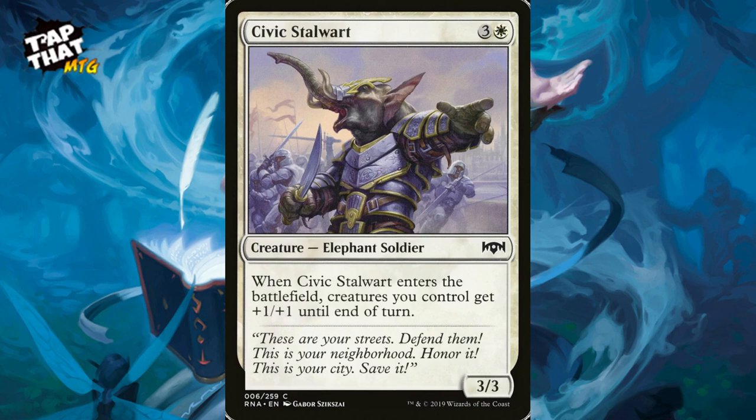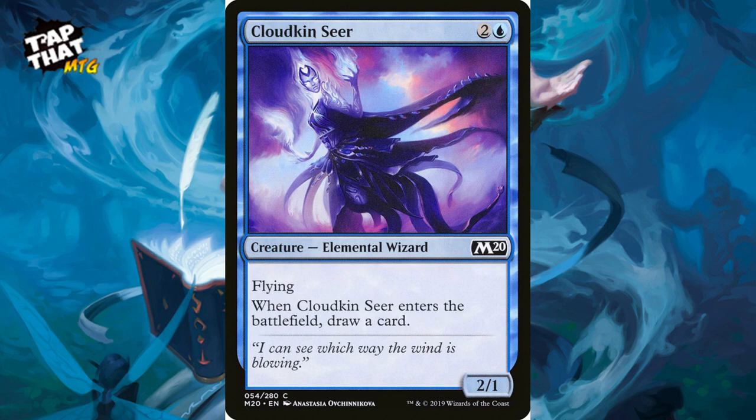Civic Stalwart is an elephant soldier for three and a white — a 3/3. When he enters the battlefield, creatures you control get +1/+1 until end of turn. Nice to have coming in and out as much as possible with the commander.